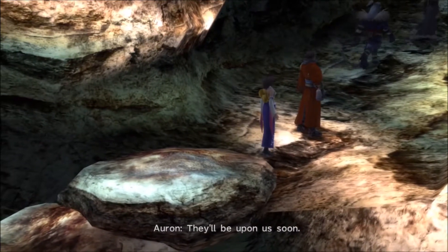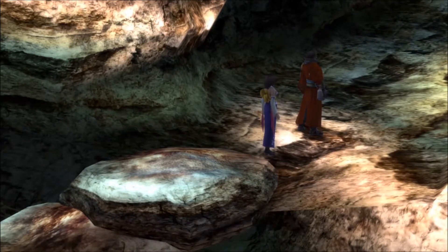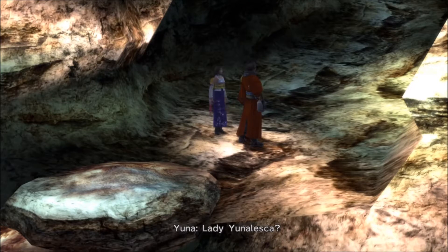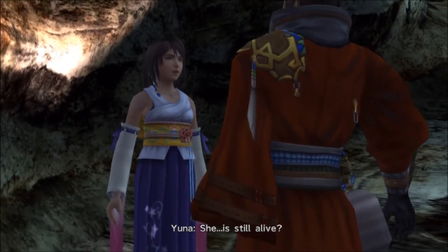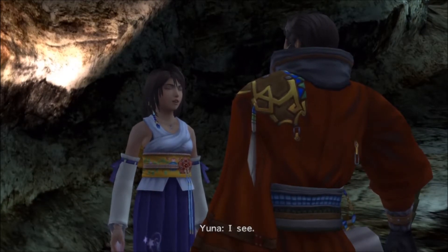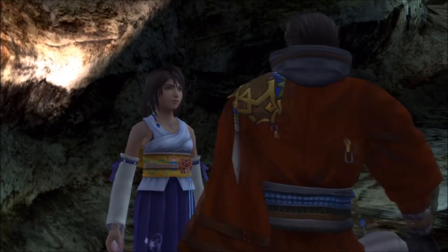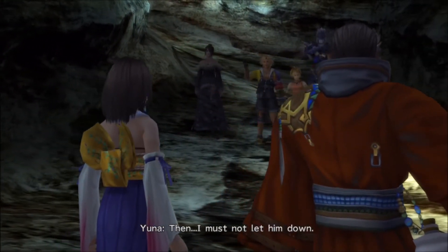They'll be upon us soon. She has sent fiends to test our summoner's strength. Lady Yunalesca — in Zanarkand she awaits the arrival of the strongest. She is still alive, as much as Mika and Seymour. Lost your nerve? No — nothing frightens me now. Braska would be proud. Then I must not let him down.